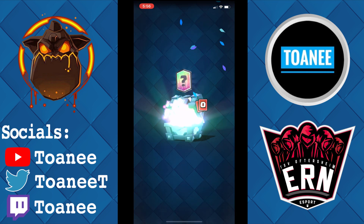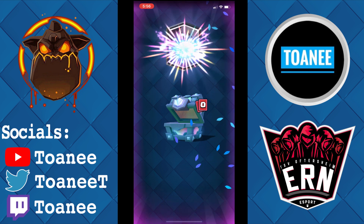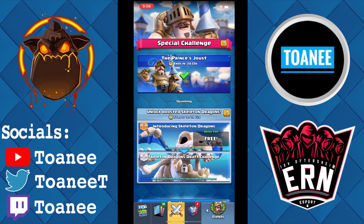Let's open this Legendary Chest — I think I'm going to get an Ice Wizard, I want a Log. Okay, Graveyard — I'll take it. Graveyard is halfway to max now, so that's cool. That's the Prince Jousting challenge! If you guys enjoyed this video remember to like and subscribe. Hope this helped and hope you can get the nine wins with this deck. Thanks for watching and have a nice day.